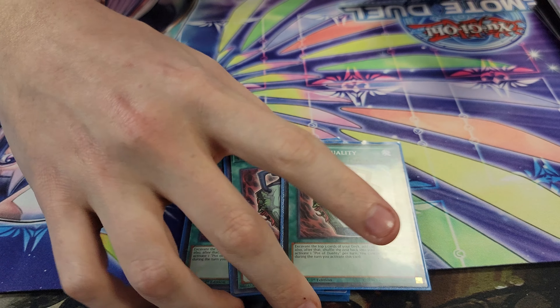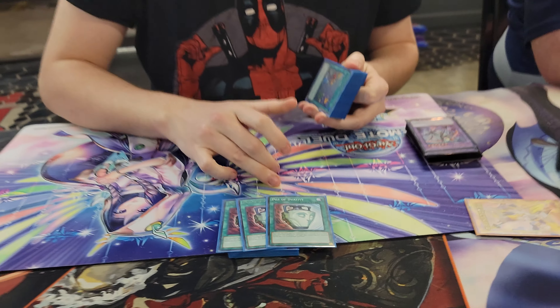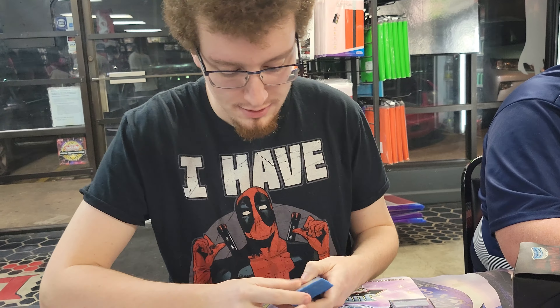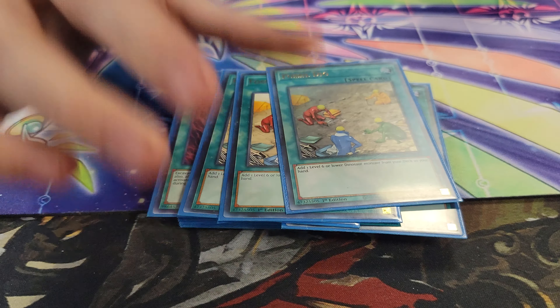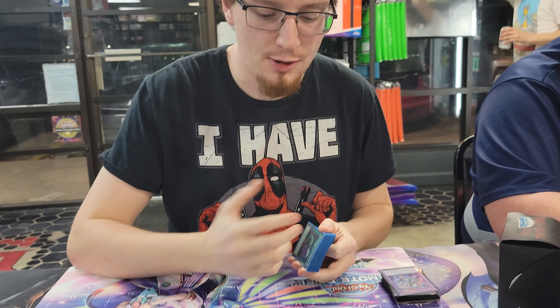Three Duality, because it's good. Turn one, you don't really summon. The DPE builds don't really play Duality because they want to DPE. It's good because you just Normal Summon and then set your hand. Three Fossil Dig — it's just your starter. You want to search either Misk, if you have Thersia already, or you want to get Thersia.